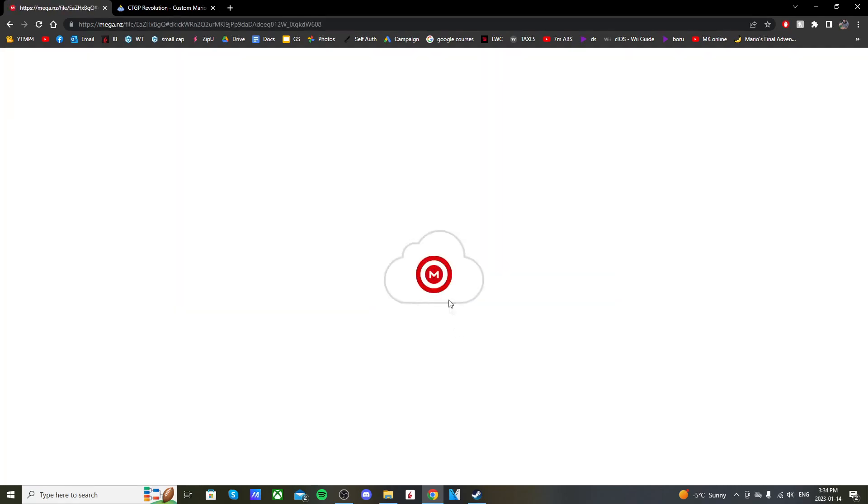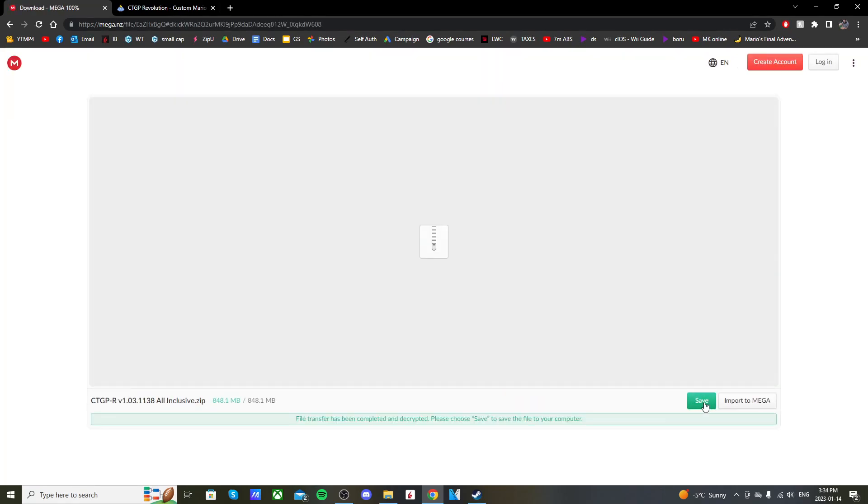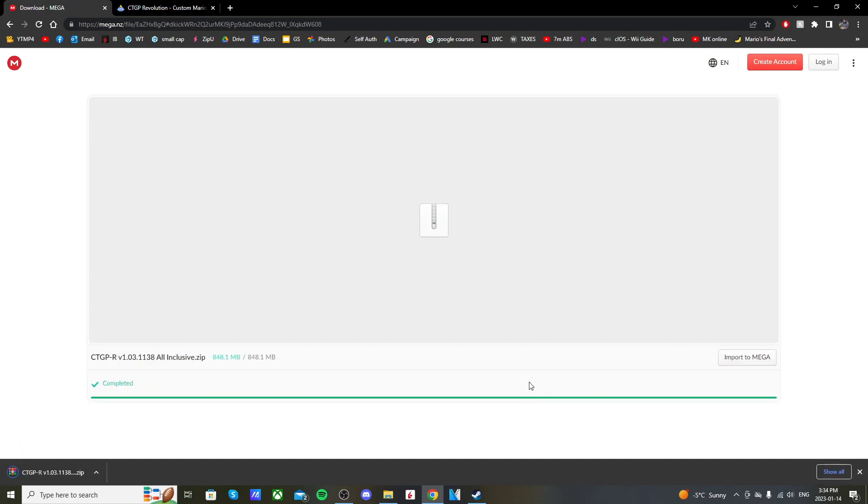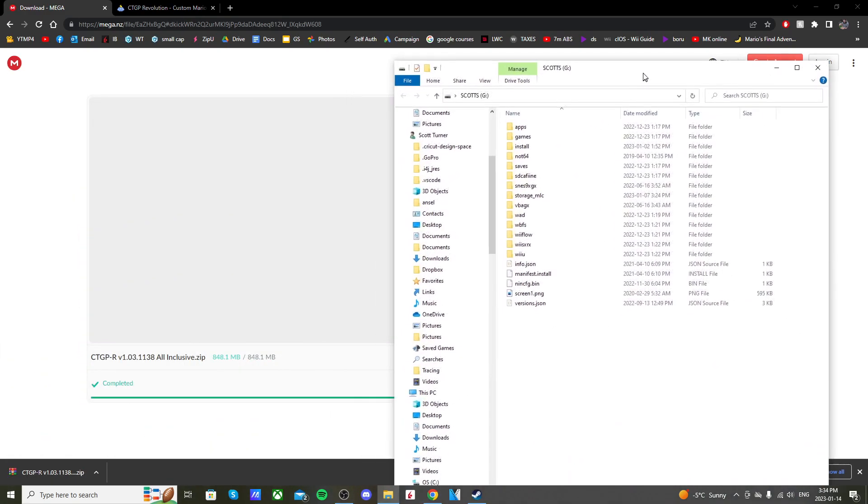It should take you to a MediaFire page where you can download it. I've already downloaded it so it just says save, but you should be able to download it right there. It might take five minutes or so depending on your computer — it's almost a gigabyte. Then let's open up the SD card that we use to mod our Wii U.